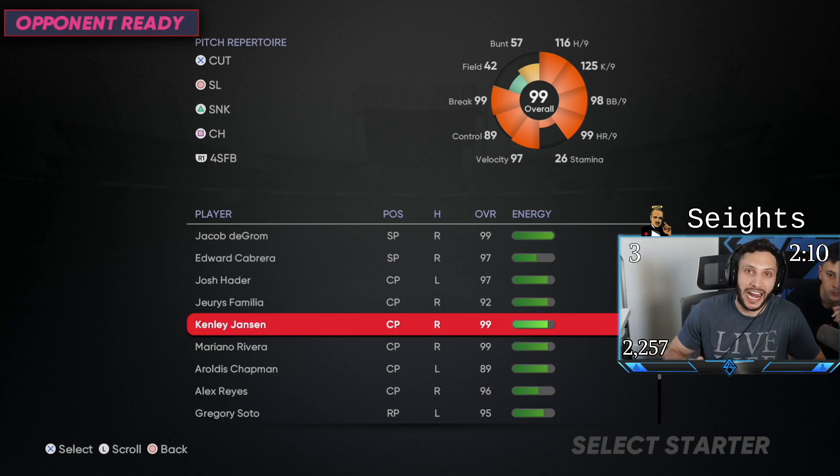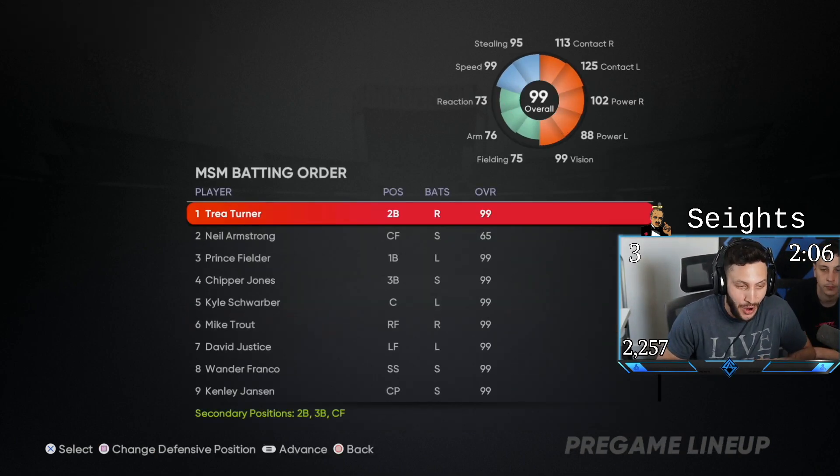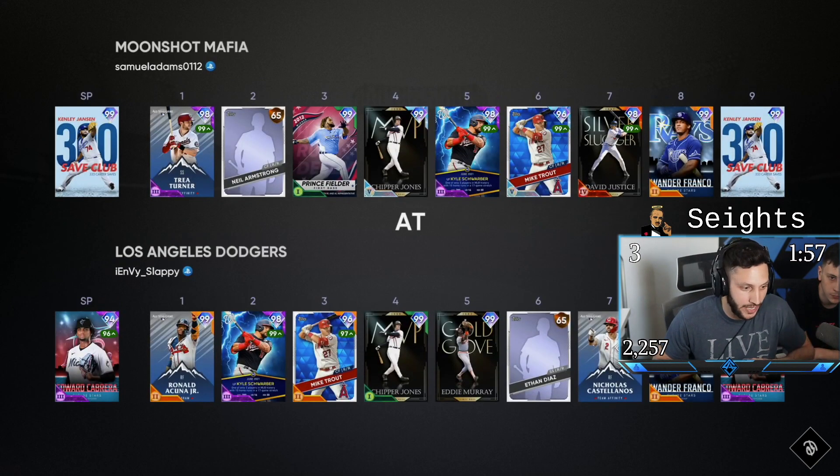In this video we're actually going to start him as an opener — why not? If you enjoy the videos make sure you hit that subscribe button, give it a thumbs up, and turn on the notification bell so you get notified when every video goes live. We picked up the new 99 overall Kenley Jansen and we're going to start him, hopefully getting at least two innings out of him. Our opponent has Edward Cabrera and Acuña — it's a good squad.